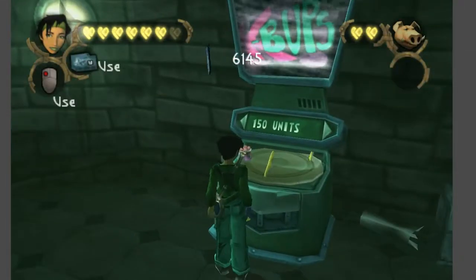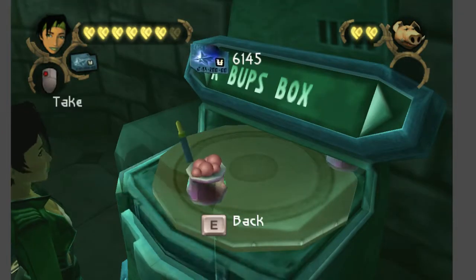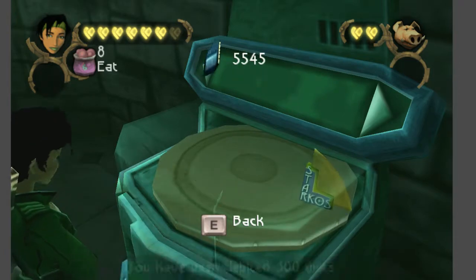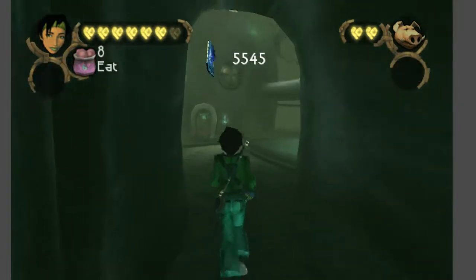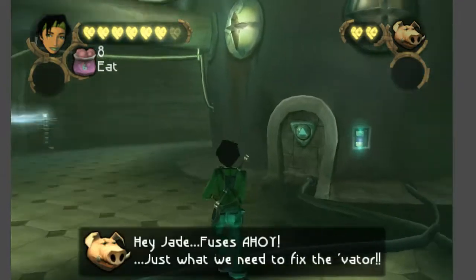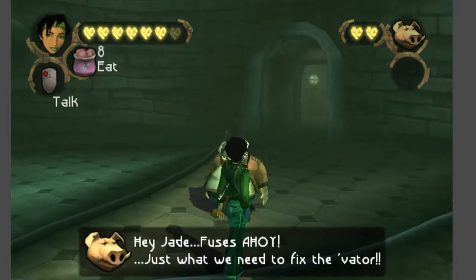Five floors — not a problem, though. Also, never forget to buy any food when possible, especially a box of K-Bubs, since having a surplus of those later in the game is definitely most handy. It looks like we're at the generator. Hey Jade — fuses ahoy! Just what we need to fix the Vader!